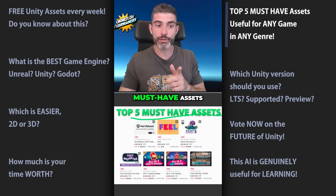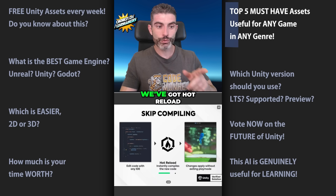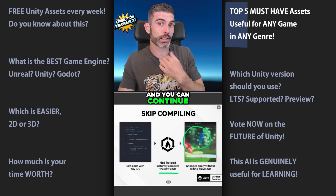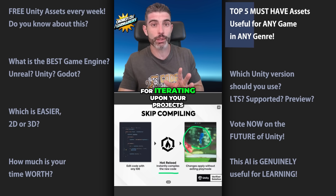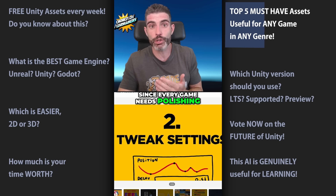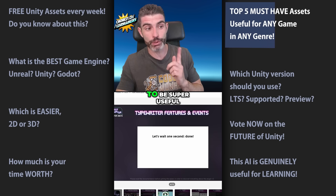Here are my top five must-have assets — super useful no matter what game you're working on, no matter the genre, camera, or platform. First, we've got Hot Reload. This one lets you edit code at runtime, save the changes, and get them compiled automatically, so you can keep playing your game without ever exiting play mode. This is insanely useful for iterating on your projects. Then you've got Feel — a really awesome tool for helping you polish your games, making the exact same scene look super awesome instead of boring. Since every game needs polishing, this tool is useful for every single game. TextMesh Pro is super awesome for making your text look quite a bit more interesting, and since pretty much every game is going to have text, this one is going to be super useful.